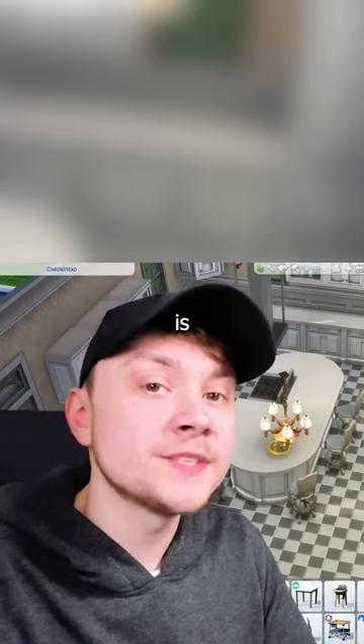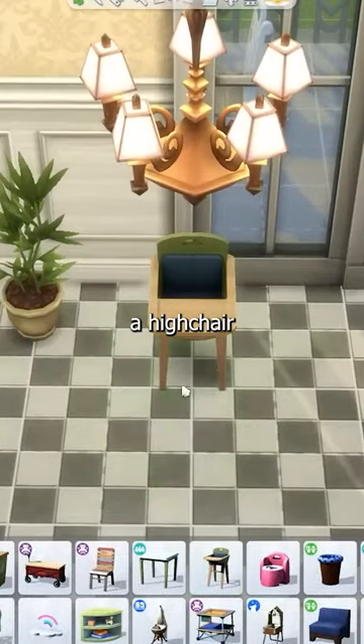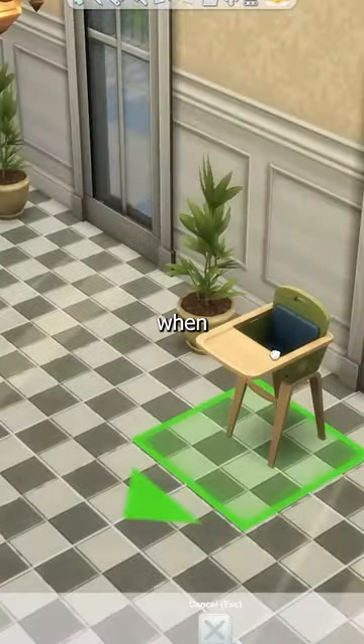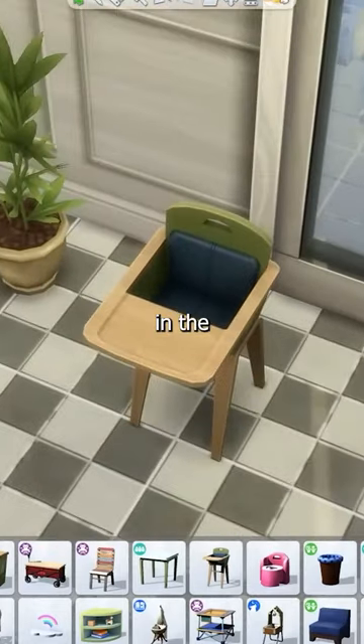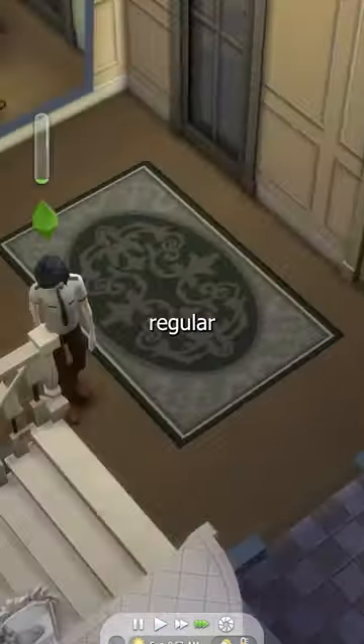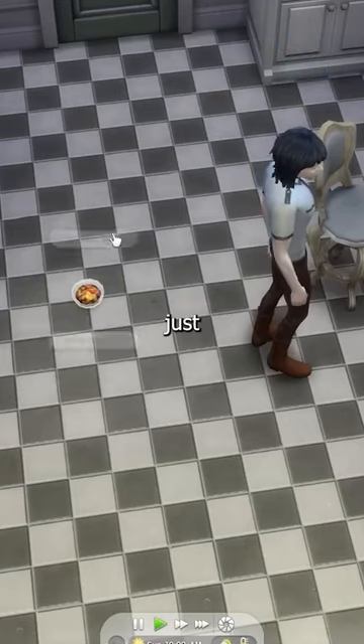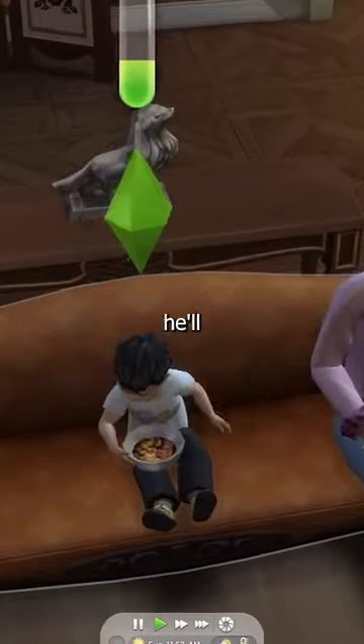Feeding toddlers in The Sims 4 is a chore. One of the biggest mistakes you can make is putting a high chair on your lot, because when there's a high chair, Sims will only feed a toddler when it's in the high chair — so don't have one. Instead, serve a regular meal, grab a serving of it, put the serving on the floor, and then just get the toddler to eat it there.